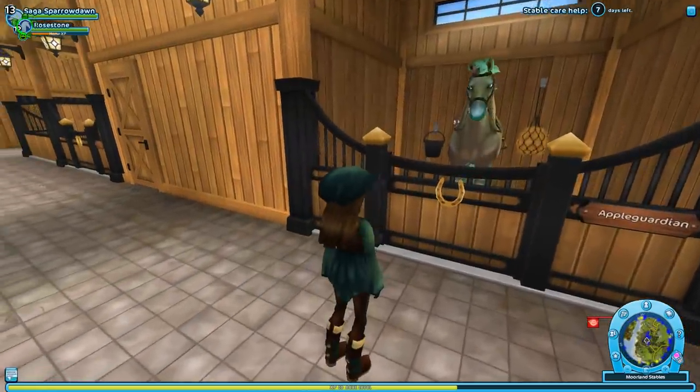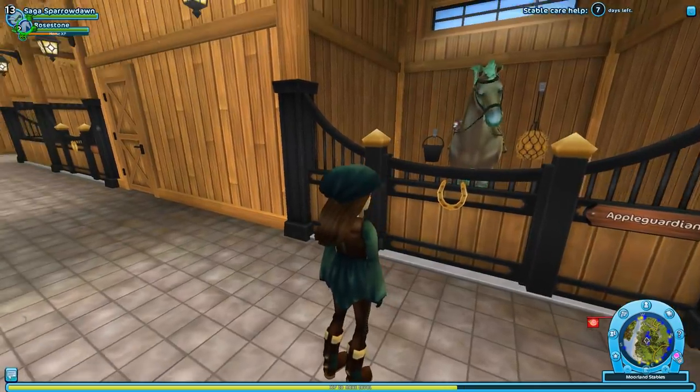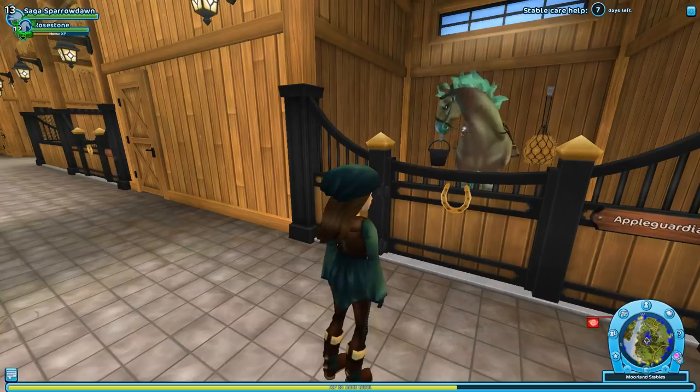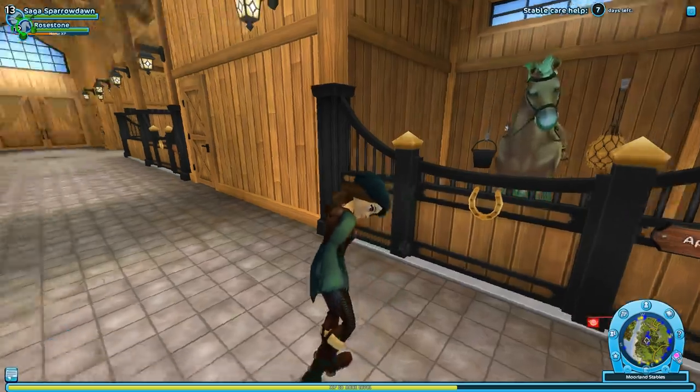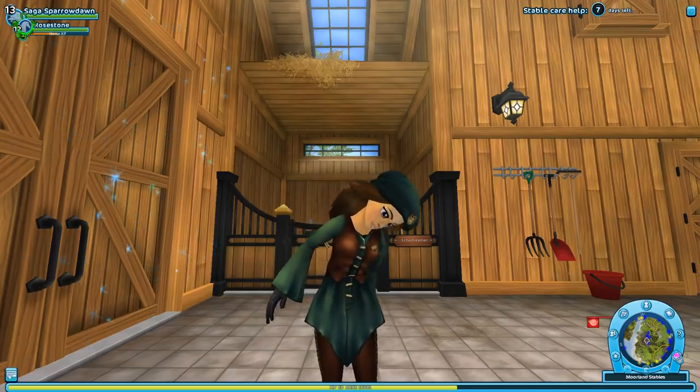We also have Echo Dreamer, who is our brand new addition and has secretly told me she is going to be getting a new name soon because Echo Dreamer just doesn't fit her. And Apple Guardian, our green horse. Clearly I'm a little biased toward the magical horses - but that's also because once the magical horses are here, they are here for a limited time.